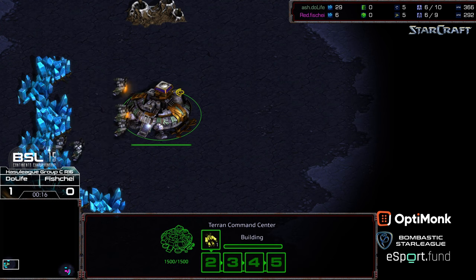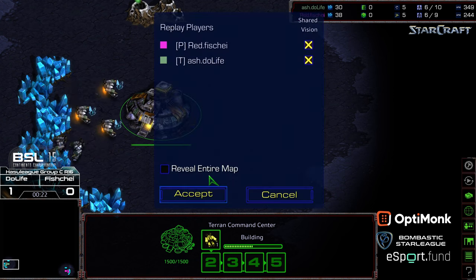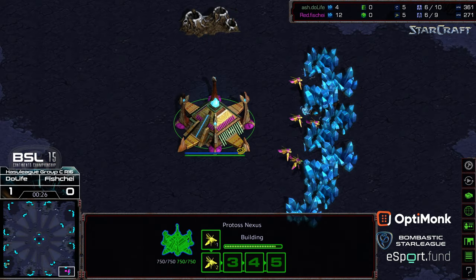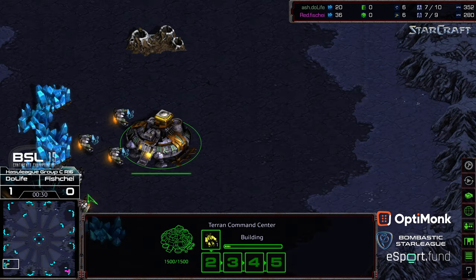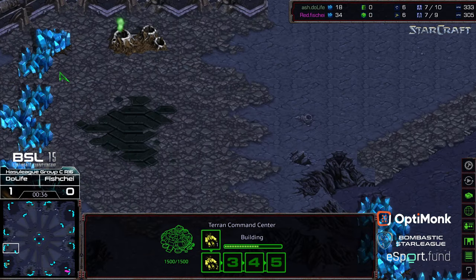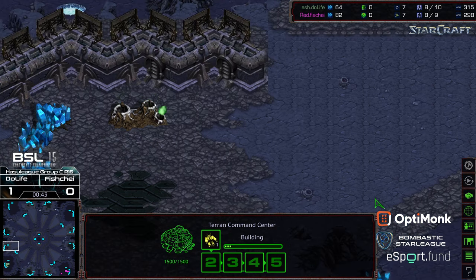Do Life with the extremely strong response. This is going to be on Gladiator — I'm not sure whose choice this was. Fisheye is pink Protoss in the bottom right-hand corner; Do Life is in the bottom left-hand corner as the green Terran on the blue tile set — don't mistake it for Ascension.